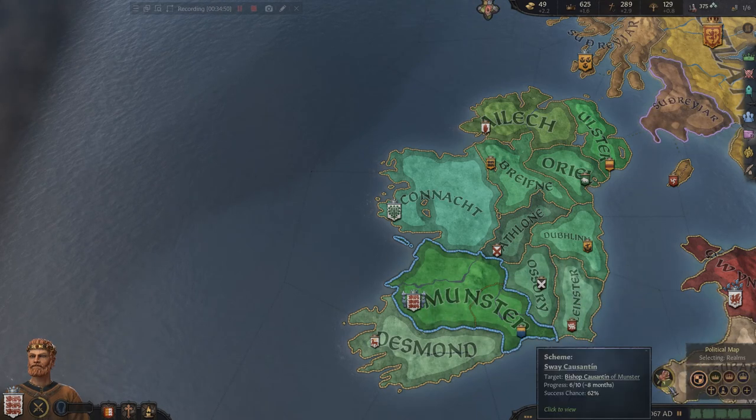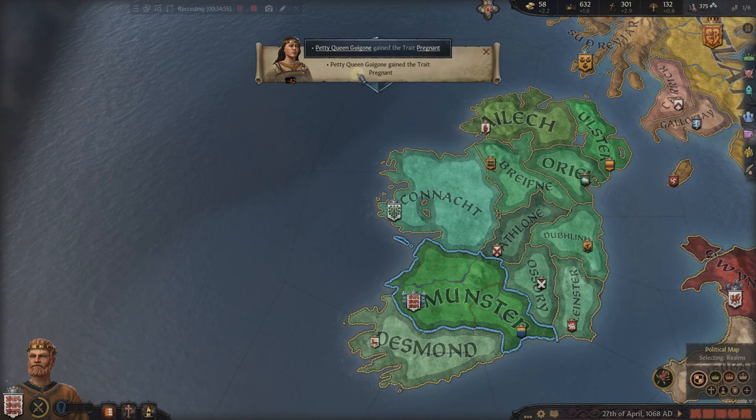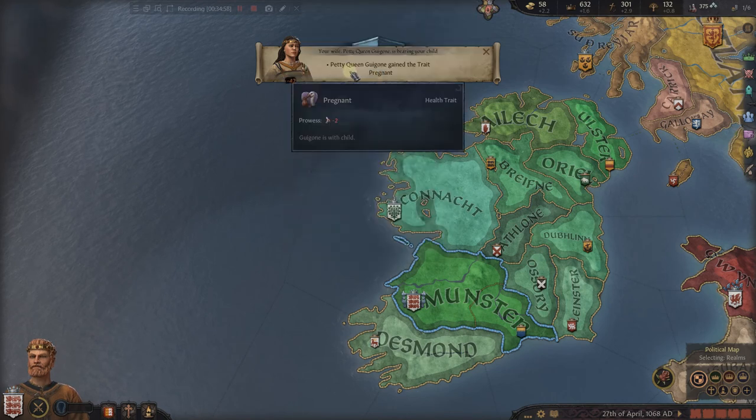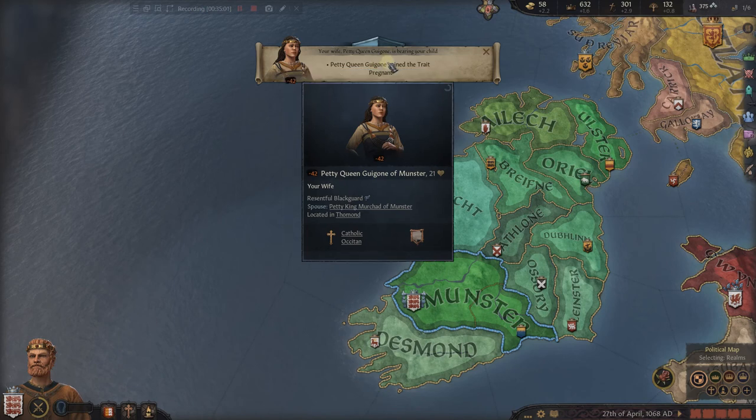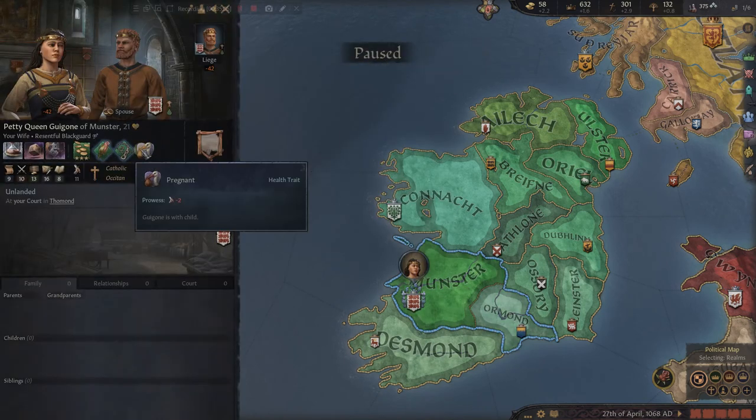Time is clicking by. Something happened — Petty Queen Gwagon, our primary spouse, gained the trait pregnant. She is now pregnant, and you can see that hurts her prowess by negative 2 — which probably makes sense. These are called health traits and you will have these happen. If we get too much stress, for instance, we'll get a health trait indicating a mini breakdown, or it can cause other things. But now she's got the health trait pregnant.